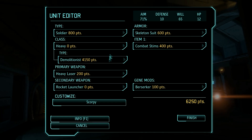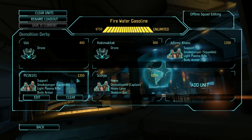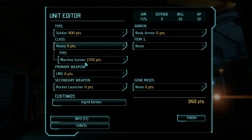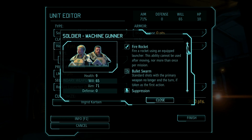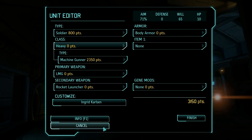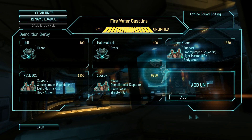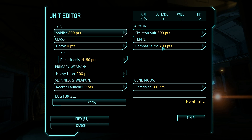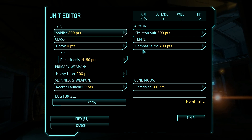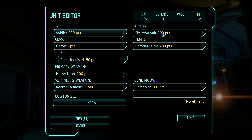He does not have the ability that machine gunners come with — I think that is called Bullet Swarm — which is when your first action is your primary weapon shot, then you can also do other stuff. It's a really good ability, but unfortunately this guy doesn't have it, even though he's super expensive. We've given him a heavy laser and a combat stim so he can survive more. It's in general a good idea for heavies to have combat stims because they're very expensive, and combat stims are only 400.